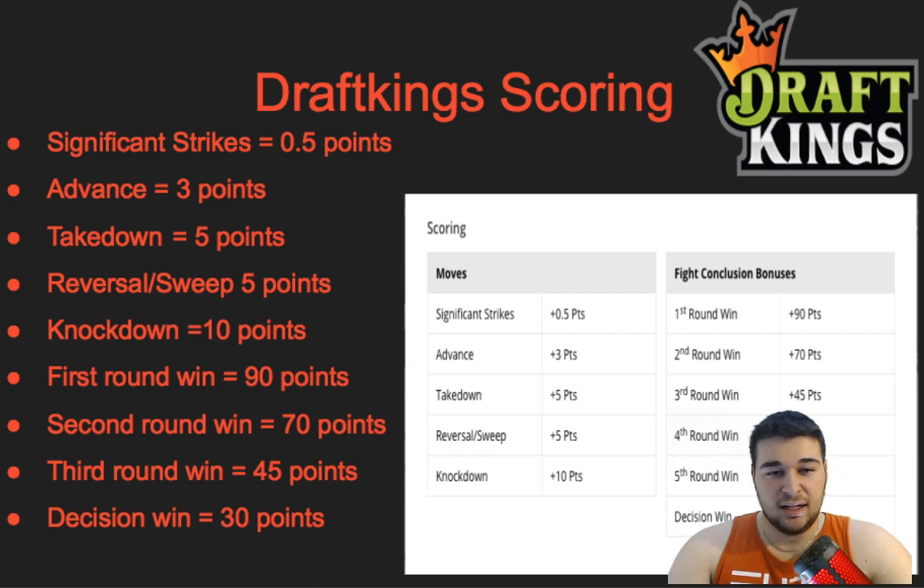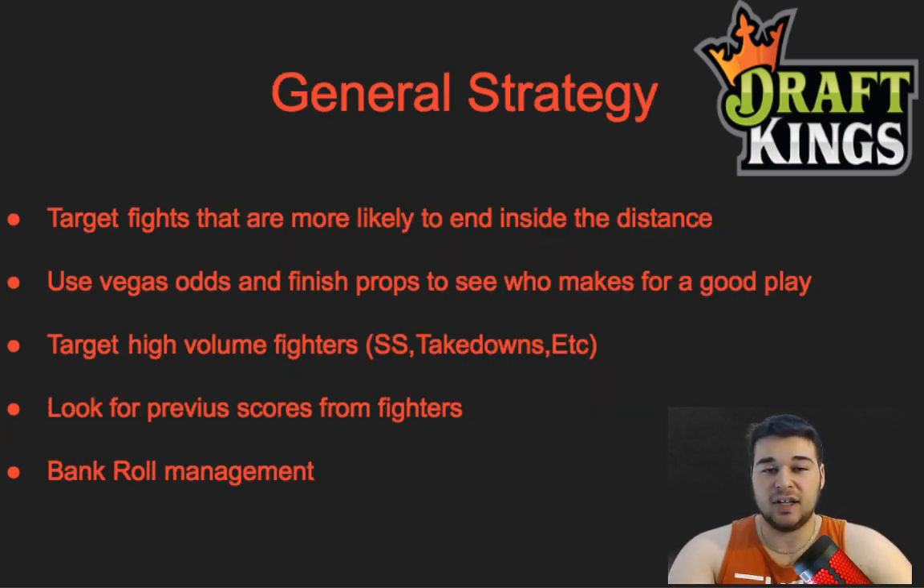General strategy: target fights more likely to end inside the distance — those fights score highest. Use Vegas odds and finish props to identify good plays; that's what I base my projections on. Target high-volume fighters for significant strikes and takedowns — guys like Max Holloway and Colby Covington. Check game logs and average points per fight to see which fighters score well, but take that with a grain of salt since a fighter who scored low in a loss might come back with a finish.